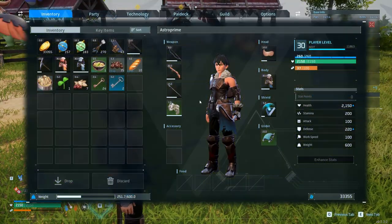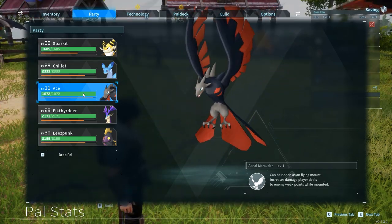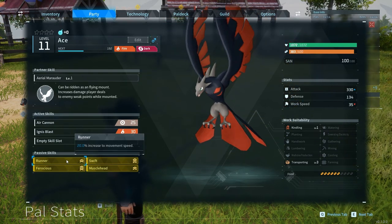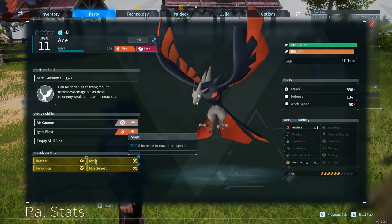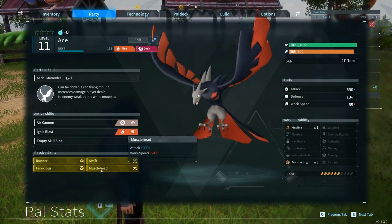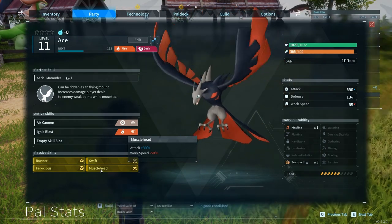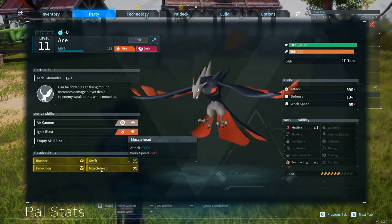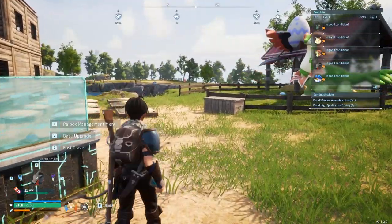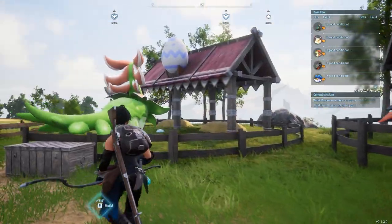Before I get to that, let me show you Ace — our first purely bred super pal. This is my Vanworm. He is a Runner, which gives 20% increased movement speed, plus Swift, which is another 30% increased movement speed. He has Ferocious, which is 20% attack, and Muscle Hit, which is plus 30% attack. This is my specimen — that's why I'm calling him Ace. It took quite a lot of work to get this guy, but we finally have it. A lot of his siblings are templates for the breeding we're doing now.